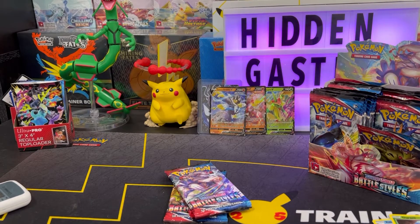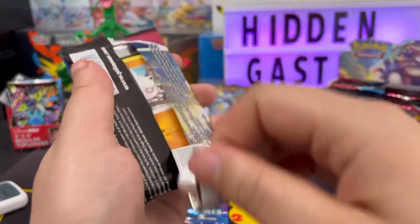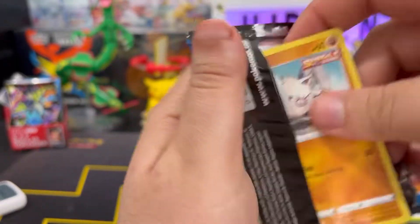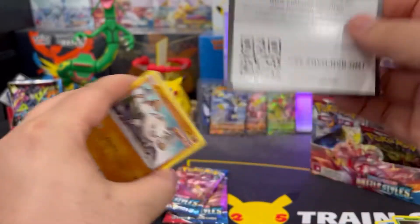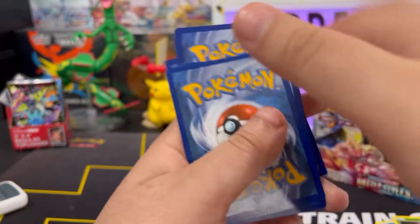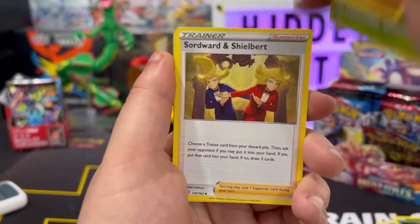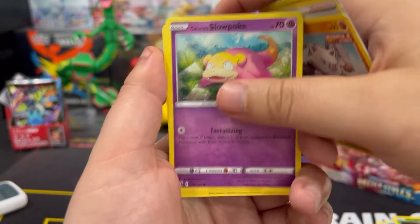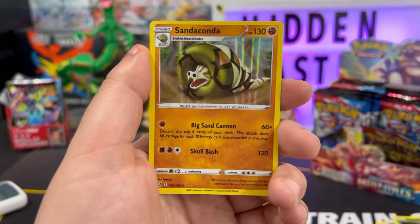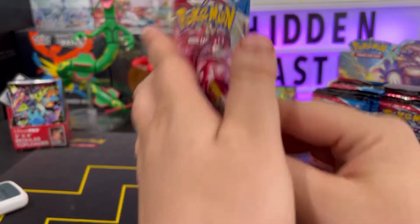I've already finished all the reverses for this set, so there's nothing I'm really trying to get from here. But it would be nice to get some new full arts or secret rares. My chase cards for this set are the Sleeping Tyranitar and the Urshifu-Food — two cards I'm still missing even after opening 16 booster boxes. We got Foantis, Remoraid, Cubone — Scatterbug as the reverse — and Sandaconda hollow.